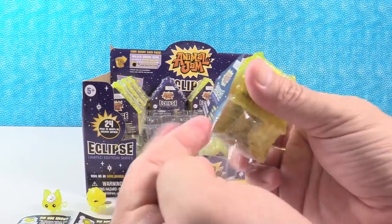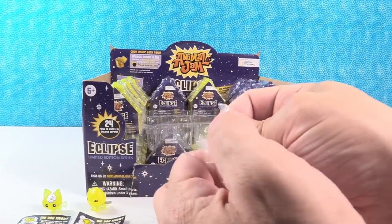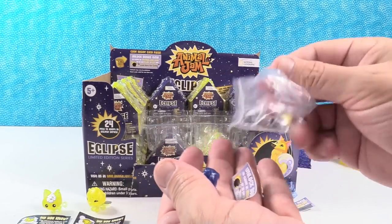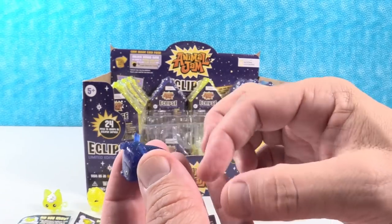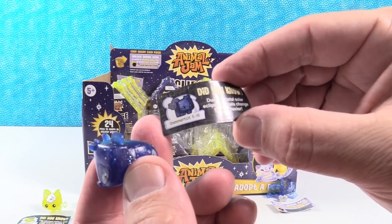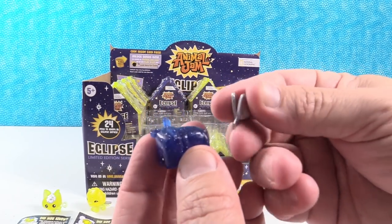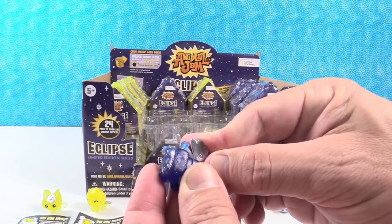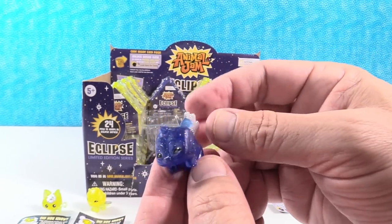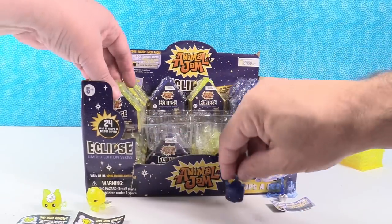Gold one again for me. Let's see who we get this time — I have a larger animal. I have a panda. This is Shimmer Tot. During a total solar eclipse, animals change their behavior — that is true. I saw a bunch of animals acting very strange during the eclipse. Little tiny wings — it looks like a panda bear but maybe it's not. During total solar eclipses, panda bears grow wings and fly to get the bamboo that's high up in a tree!